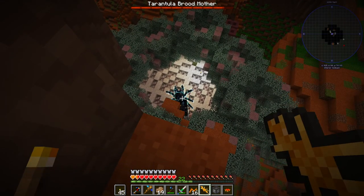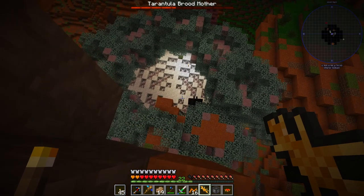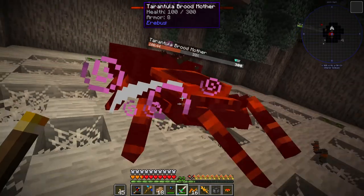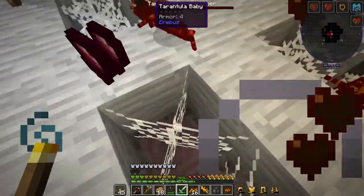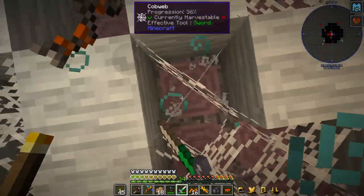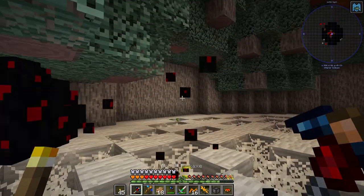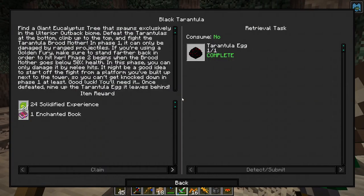Phase two begins - you can only damage it by melee hits. Fantastic, I guess we're going to have to go do that. How bad could it be? It's dead. Not too bad of a fight. What a death animation! Holy shit. Really annoying arena as well. There's the tarantula egg - currently harvestable. So there's the tarantula broodmother dealt with. Assuming that we're only going to have to do it once, which may be a juvenile assumption.